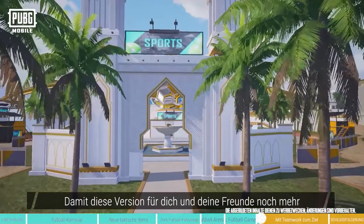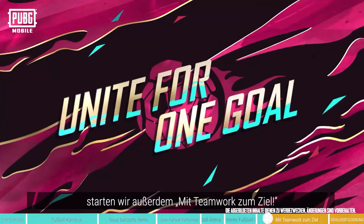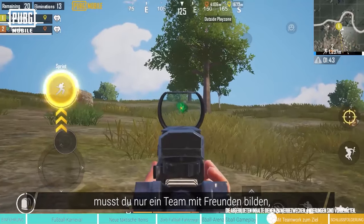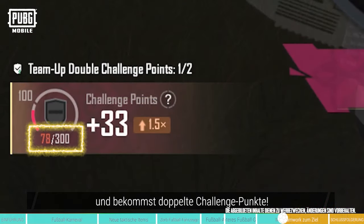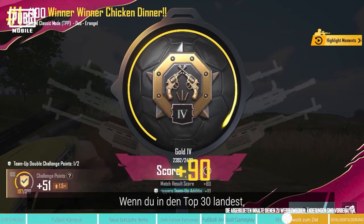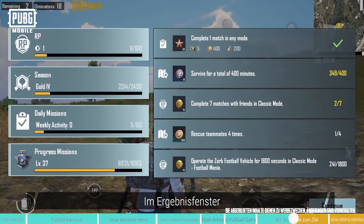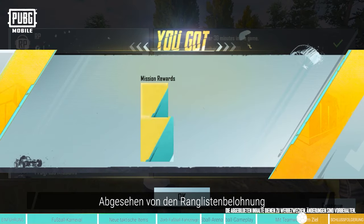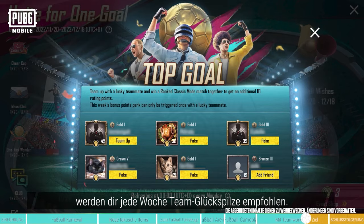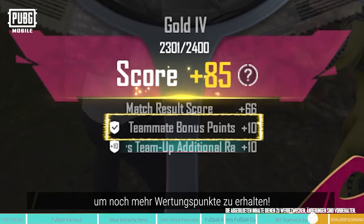To make it even more fun for players and their friends in the new version, we're also launching Unite for One Goal! During the event, all players need to do is team up with friends to enjoy loads of additional rewards! In the first two ranked matches of every day, you'll get rating protection and double the amount of challenge points! If you finish in the top 30, you'll even receive additional bonuses once the match ends! On the results page, teammates receive double popularity from likes, and you'll get double synergy too! In addition to ranked rewards, lucky teammates will be recommended to players each week — team up with them and win ranked classic mode matches to get even more rating points!